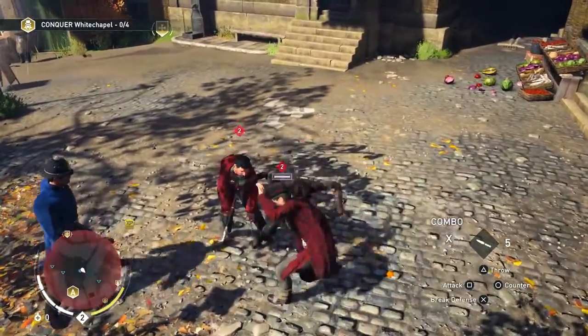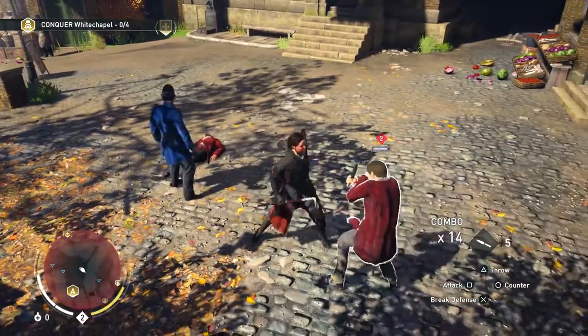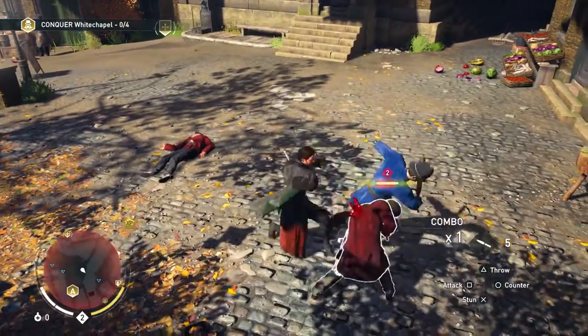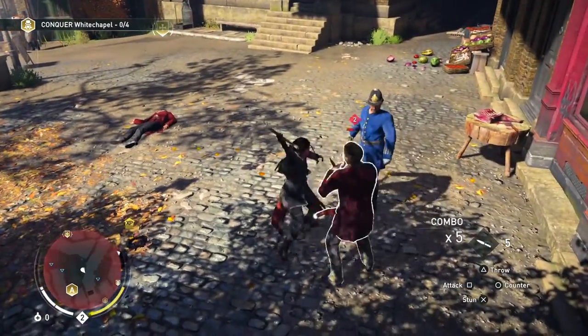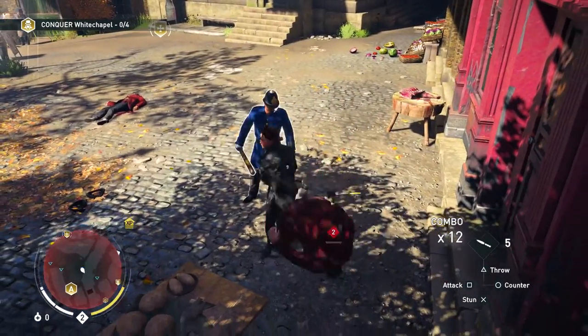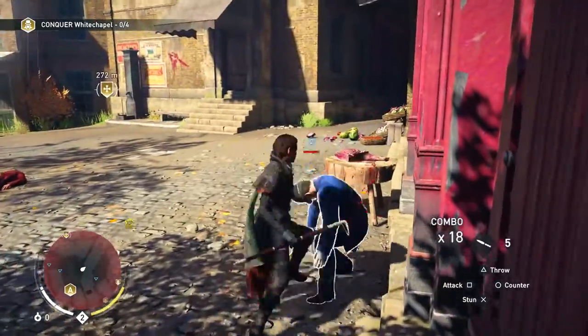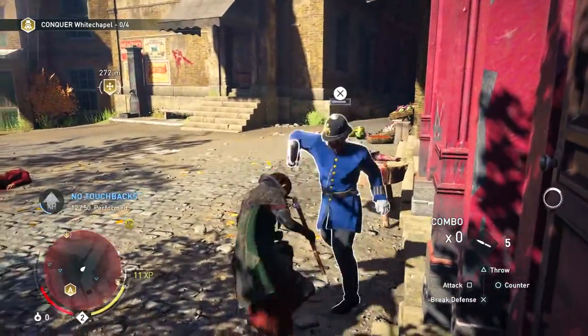So the guard is the guy in the blue right now. He's very easy to beat, but there is a little technique you're going to need to know to keep the combo up on him, and that's why I am here. What you want to do is kill all the enemies around him first, obviously, then you start attacking him.